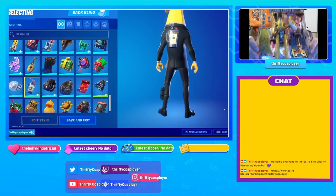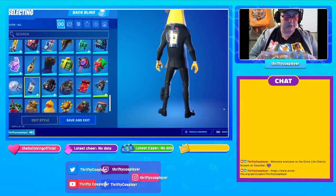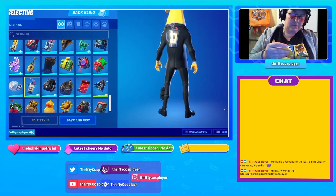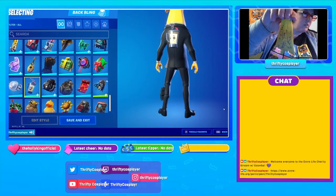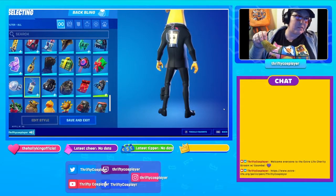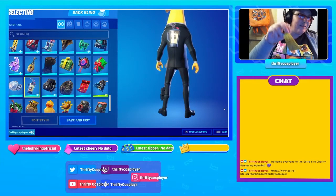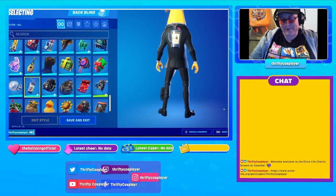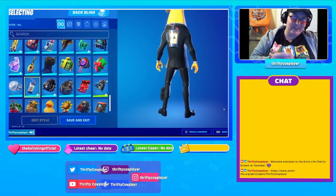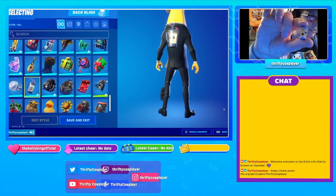Oh, here it is out of the box. We're gonna take the little pieces out first. First thing here is the cape. Here's the different faces — this is one of the smoothies. I gotta put my hand behind it so it'll focus.